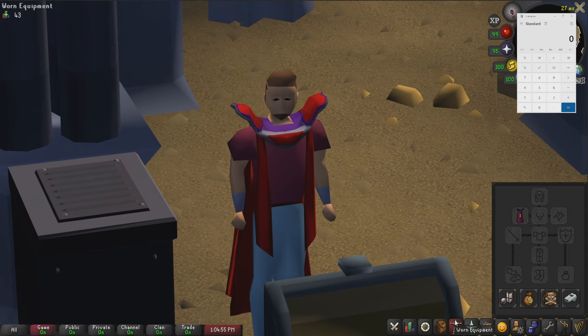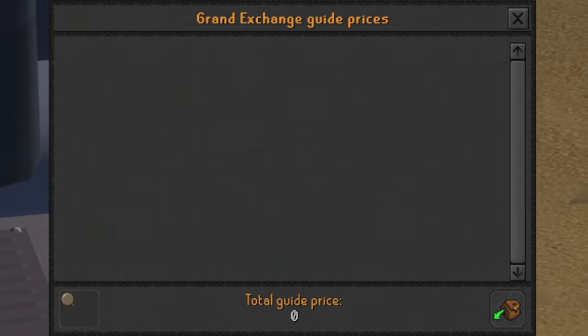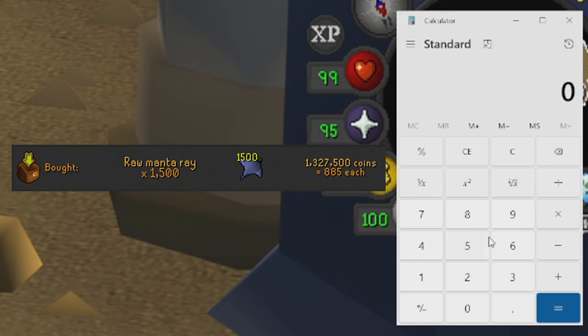Let's go ahead and open up the price checker so we can see how much we made from doing these manta rays. One hour of cooking manta rays comes out to 1,496,160 GP. We'll leave that on screen while we work out our investment. The amount we paid per manta ray was 885 coins, and times that by 1,440 manta rays cooked, so our investment for this video is 1,274,400 GP.